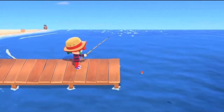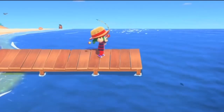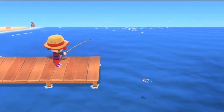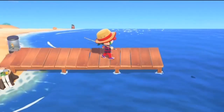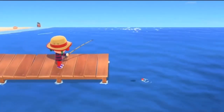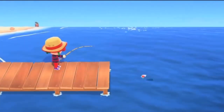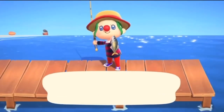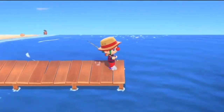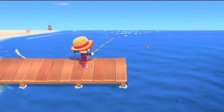For 15,000 bells you can get the dorado — a size 5 shadow found in the river from 4 a.m. to 9 p.m. The gar, found in the pond, sells for 6,000 bells; it's a size 5 shadow available from 4 p.m. to 9 a.m. The barreleye knife jaw is an ocean fish worth 5,000 bells, available all day, and it's a size 3 shadow. The arapaima is a river fish with a size 6 shadow from 4 p.m. to 9 a.m. and sells for 10,000 bells. I'll also mention the saddled bichir — it's only 4,000 bells but it's very rare. It's a size 4 fish found from 9 p.m. to 4 a.m. in June and is very difficult to find.